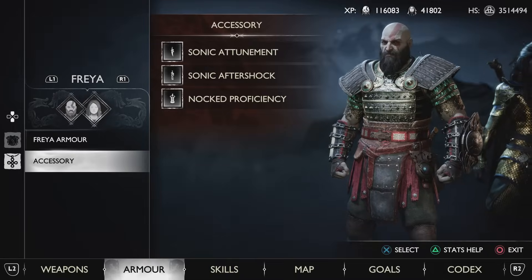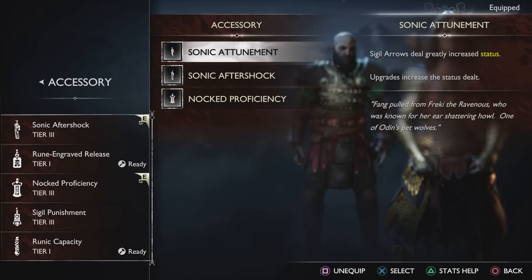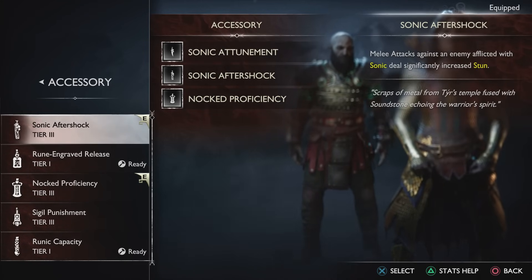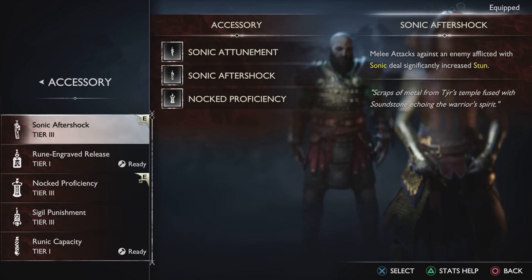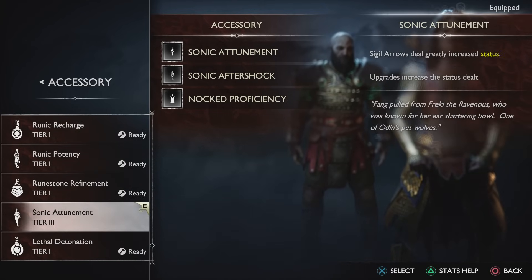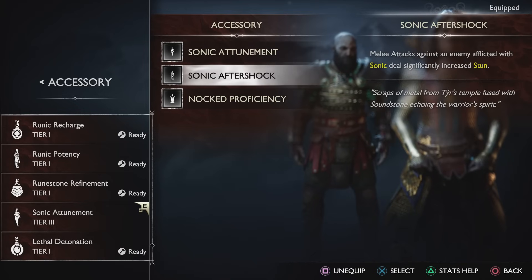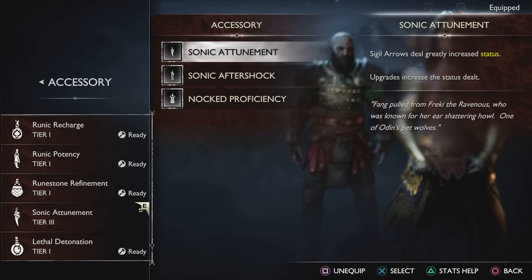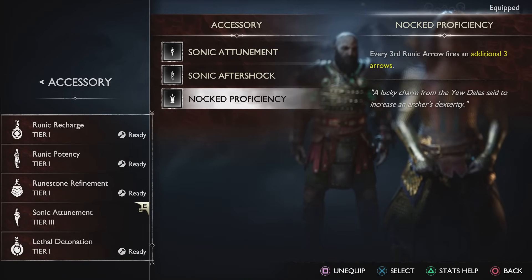For Freya's side, the accessories we are using are the Sonic Attunement — there seems to be a display bug, but it should read that attacks against an enemy afflicted with sonic deal significantly increased stun. We are also using Knocked Proficiency, which means every third runic arrow fires an additional three arrows.